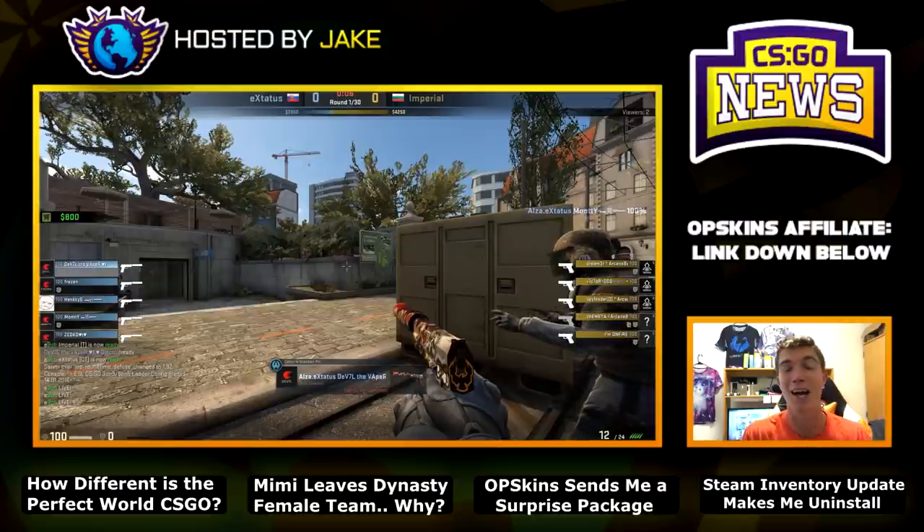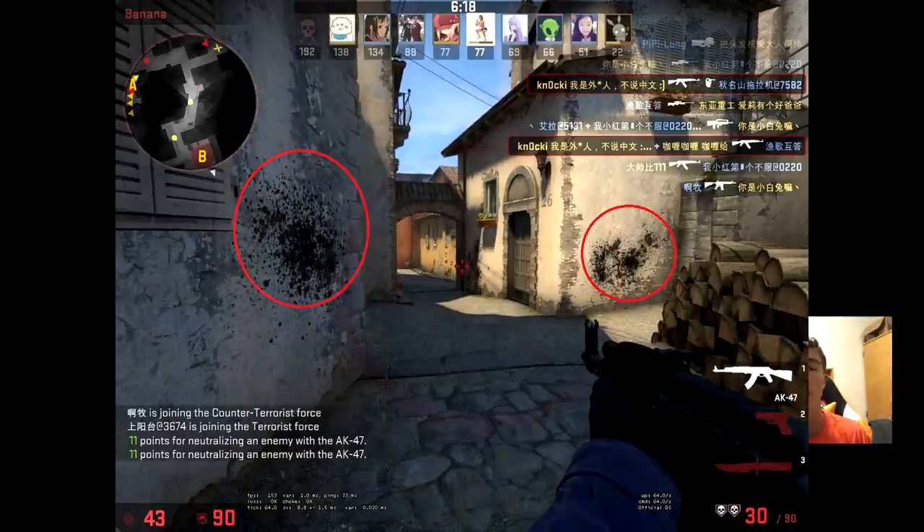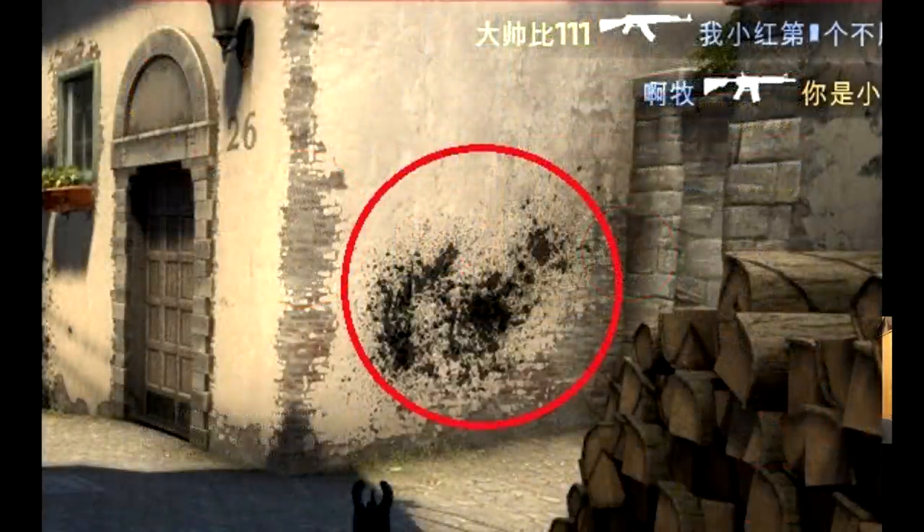The biggest difference is the color of blood. Due to some censorship laws, as you can see on screen, the color of blood is way different in the Chinese or Perfect World version — almost a darker gray or even black. Maybe this makes it less appealing or more appealing toward younger age groups, or less frightening for some people in that population.